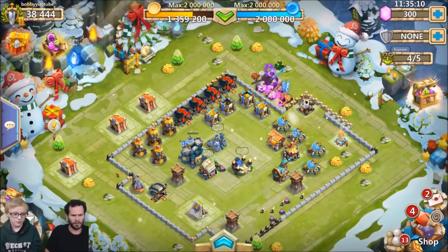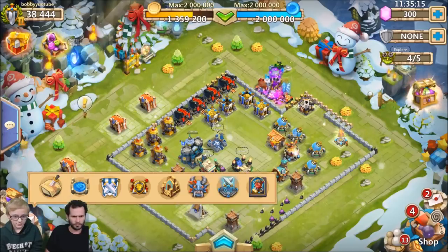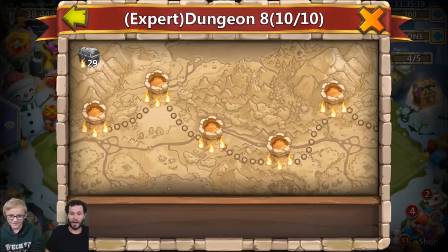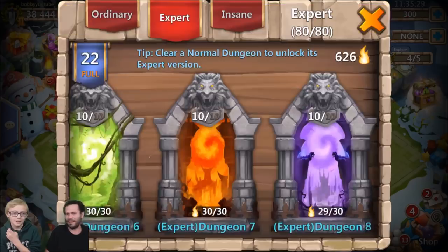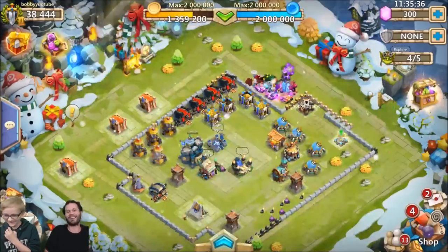Bobby has made it to the expert dungeon, which is pretty solid progress. He's been going hard on dungeons — currently at expert dungeon 8. However, he hasn't been able to pass the first insane dungeon yet.